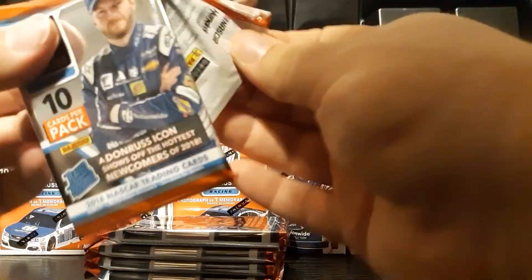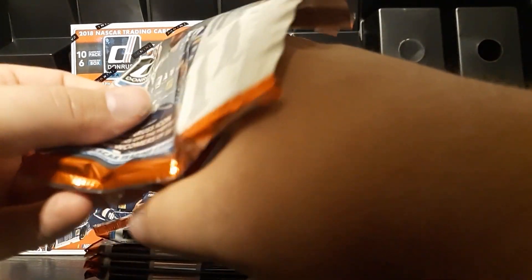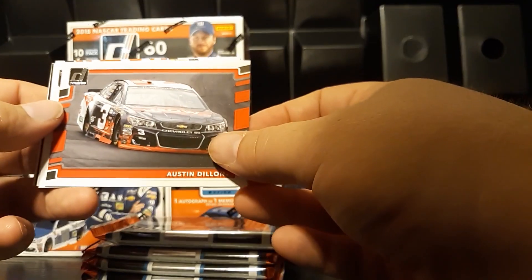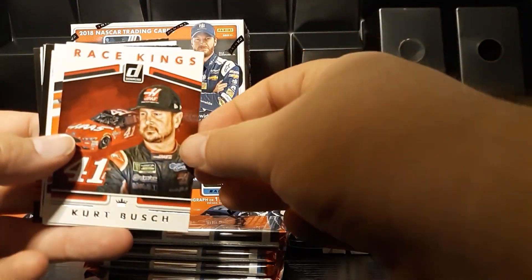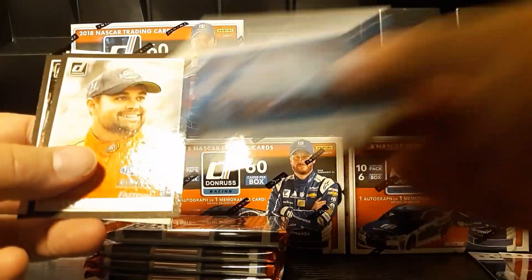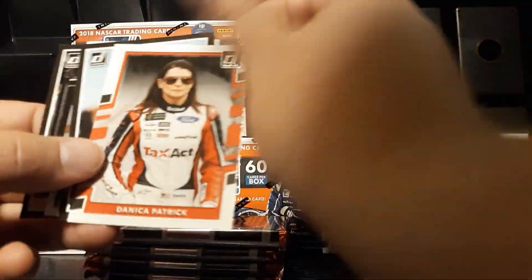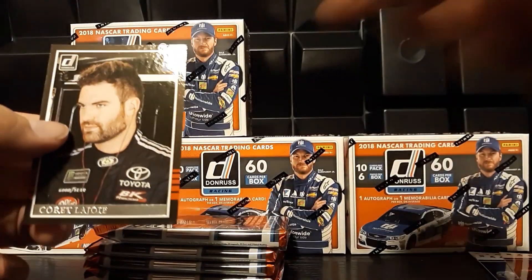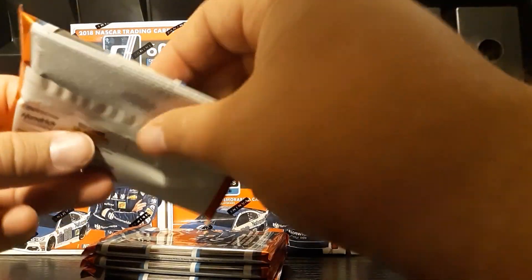I haven't actually opened any of this product before, so I'm not sure how the set builds as far as short prints. I know in 2017 the short prints were the Race Kings in the high numbers, but so far we've got a few of them so we'll see what we get. Austin Dillon, Kyle Busch, Race Kings Kurt Busch, Matt Tift, Eric Amarola, Ricky Stenhouse, Danica Patrick, Kevin Harvick, Mark Martin Legends, and Corey LaJoy. That one feels oddly thick, so we'll put that on the bottom — I'm guessing that will probably be a memorabilia hit.